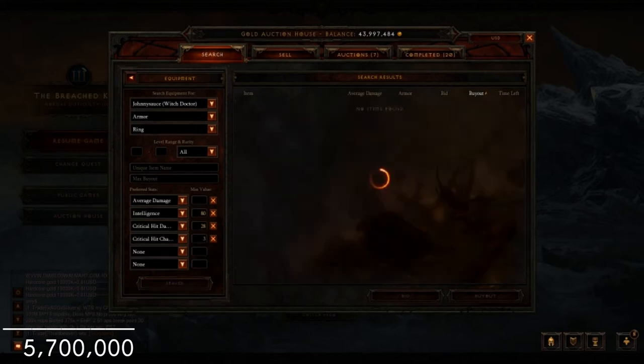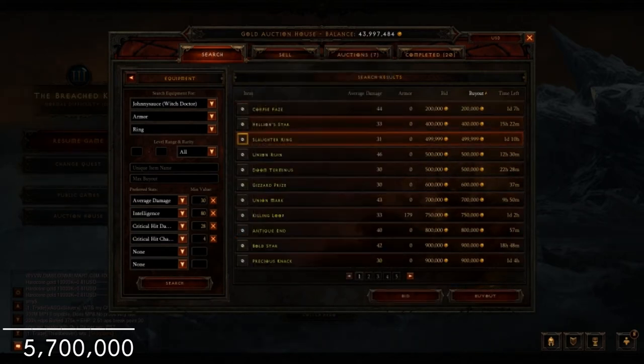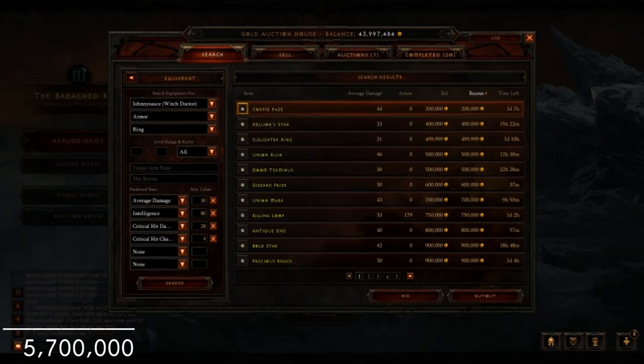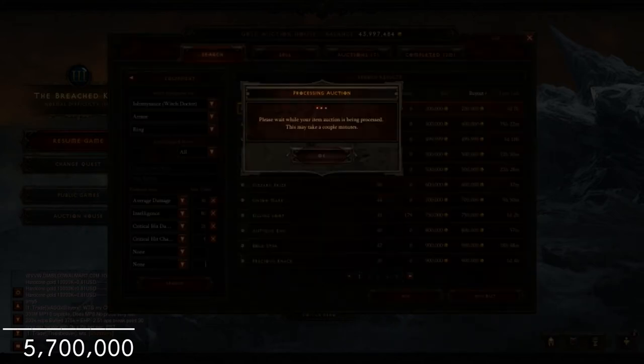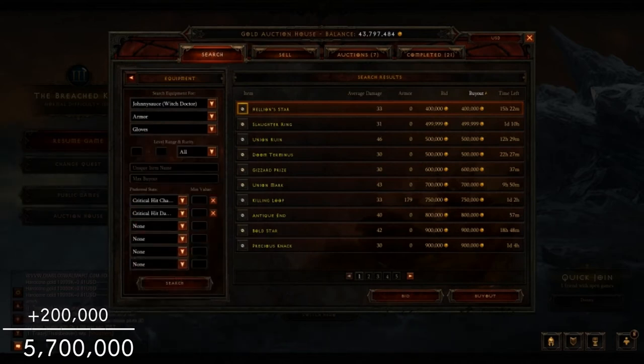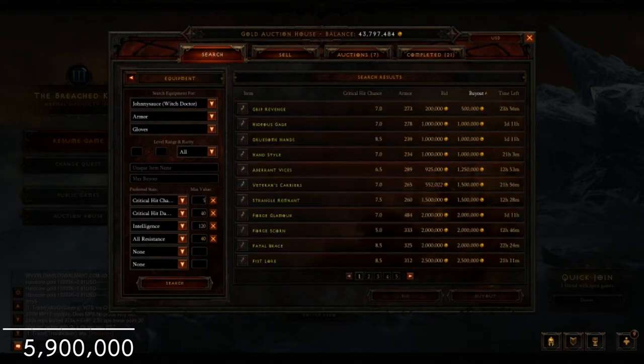Working on the first ring — I usually always go for pure damage on the first ring. This one is really nice: it has X-to-X damage, Int, and even a bonus to Life on gloves, which is awesome. I picked that up for 200k — really cheap and a great ring for that price. I do the first ring first because I like to go all-out damage on one ring, then leave the second ring to fill in defense or offense as needed.